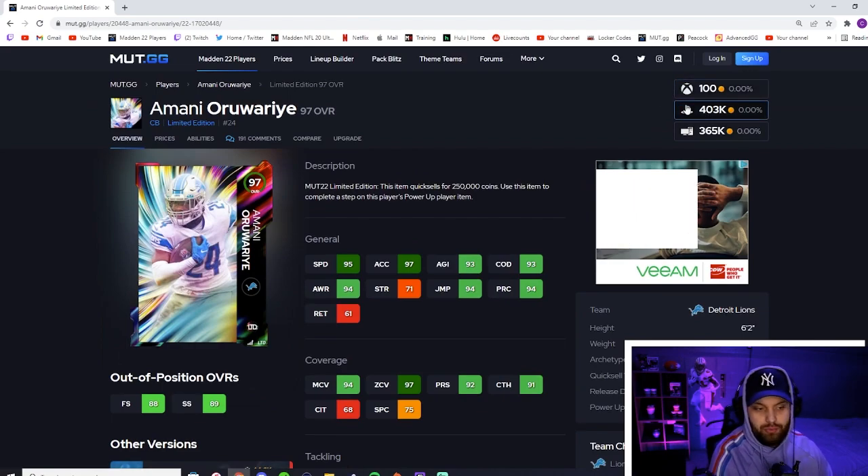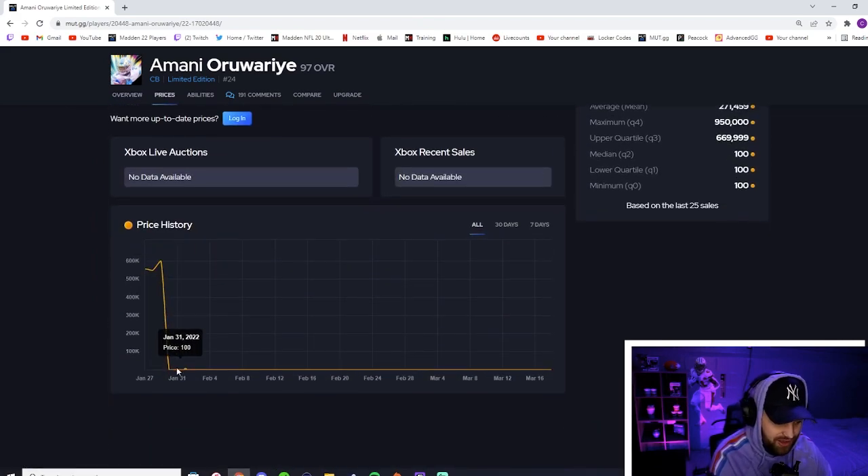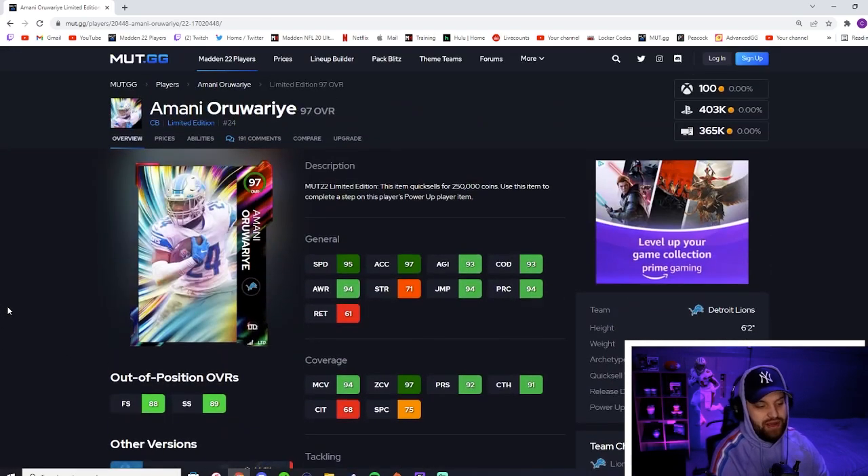I still have to mention this — if you look at the top right, this card on Xbox has not been available for about a month. I think he was available for the first two or three days and then somebody bought all the cards on the auction — there were like eight or nine of them — and posted them all for 100 coins, which set the price median. The max you can sell this card on Xbox right now is 100 coins. The last time this card sold on Xbox was January 30th. It's still available on PC and PlayStation though.